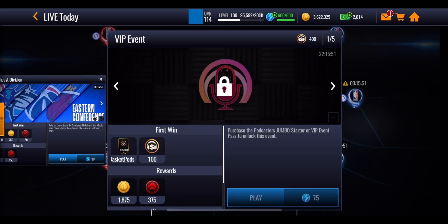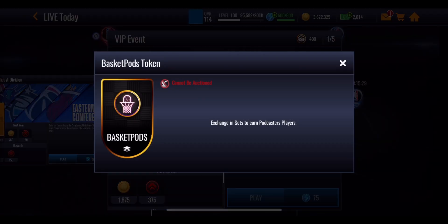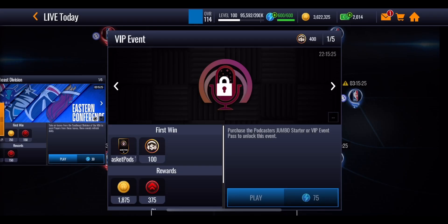On the right hand side of the game of the night event you are going to get a VIP event. This one can only be unlocked if you are willing to spend money in the store. It is on a 24 hour reset — 5 events to play through, each one costing 75 stamina, giving you 100 points and also an extra token which will become useful a little bit later on.